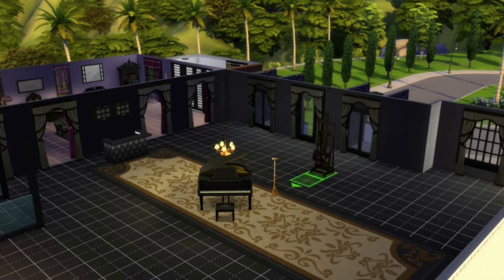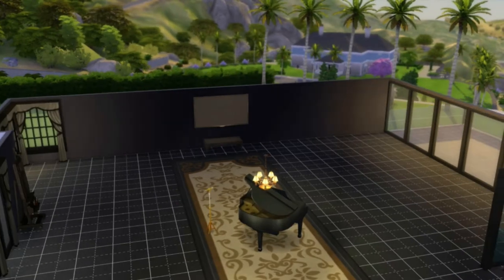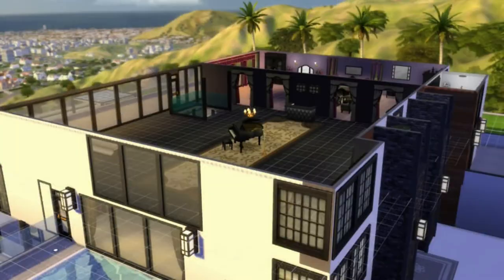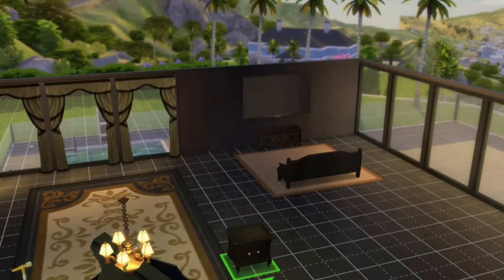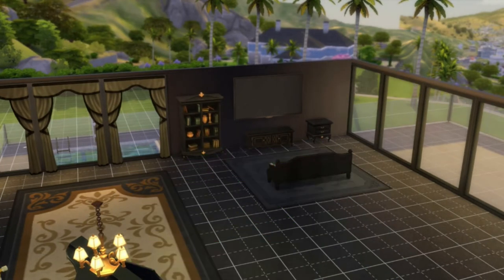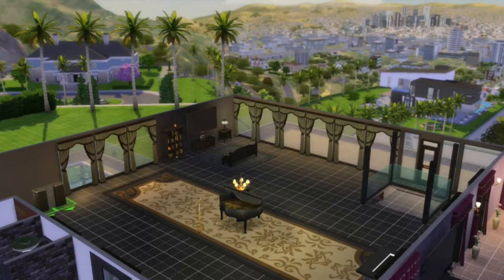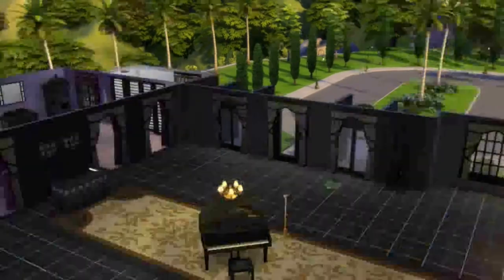We're going to add a bar here for some happy time, some fine wine dining. Adding some more windows — don't be shy, go crazy. Let's add a carpet, a counter, and some books. Bookshelves for every room. Some more white curtains — I think I wanted darker ones but I don't know why I went with white and black here. Let's add some nice long light lamps.